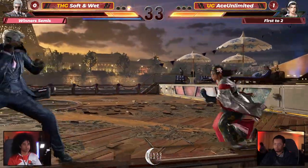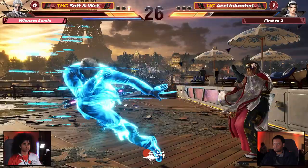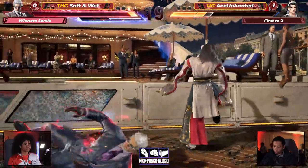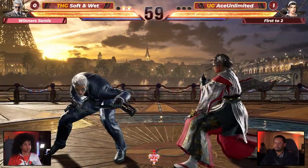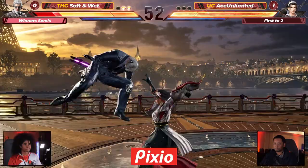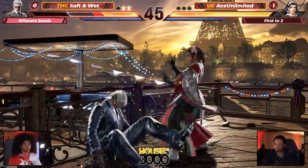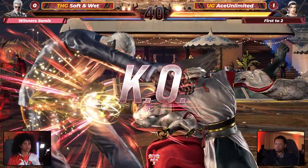Tides are turning — Ace Unlimited 30 seconds left, both feeling each other out. First mistake is going to end it all. Great read — rolls out of the corner, that was a big roll. That five-frame crush assassination tech — too strong. Ace Unlimited not trying to go no-round here, he wants that get-back. Soft and Wet just above 20. What a punish by Ace Unlimited — ducks under the high and does the perfect finish for the right amount of life.